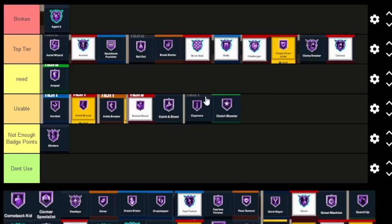Clutch Shooter is Usable, but this one is definitely better than Catch and Shoot or Claymore. The only thing is it's really a park-specific badge and you have to be in a close game. Even if you play park, if you're blowing out everybody you're not using it. But if you're in the stage all day playing comp in close games, it's very very good — I'd say Clutch Shooter is Usable, clinging on to Top Tier.